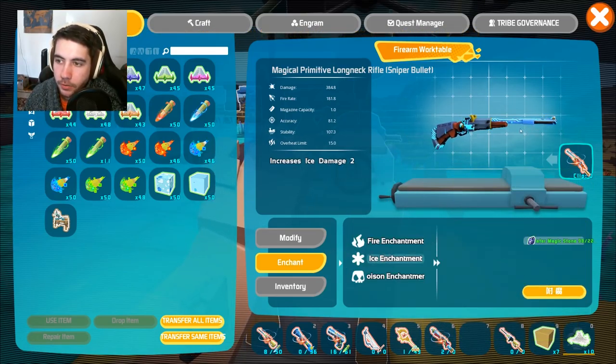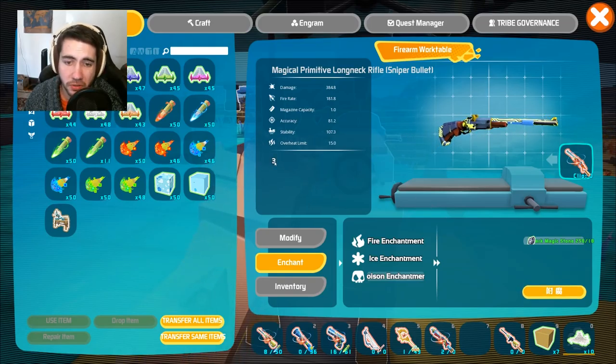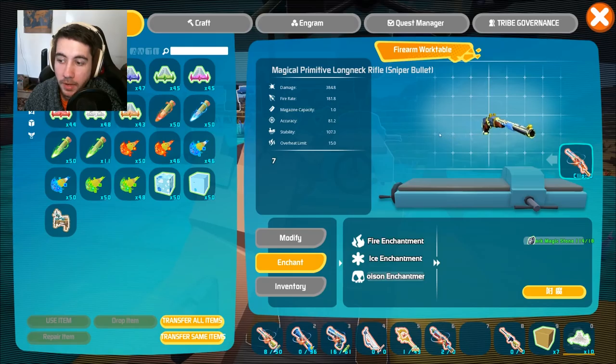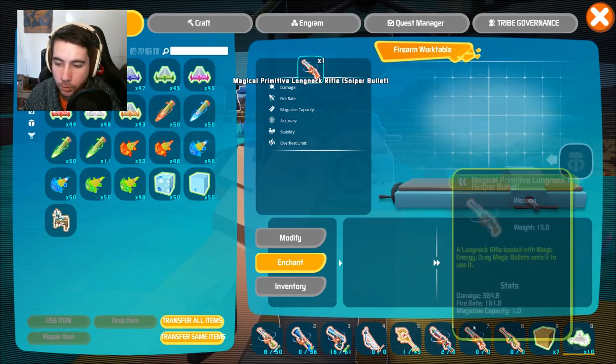The ice enchantment increases your ice damage by 2. You can keep applying stones and it does increase it further. The poison enchantment shows 3, then 5, now 3 — there are some glitches here. It looks like if you do it multiple times you can get different results, so you may have to spend a lot of stones. We keep getting different damage values — 7, 3, 5 — and it ended on 6. So there's some randomness to the enchanting system.